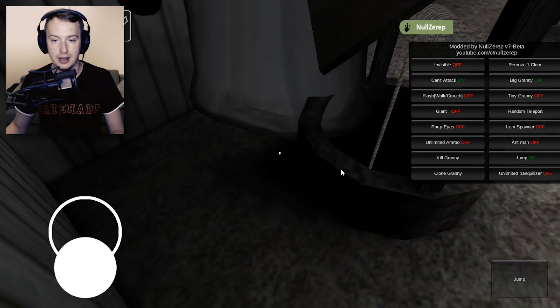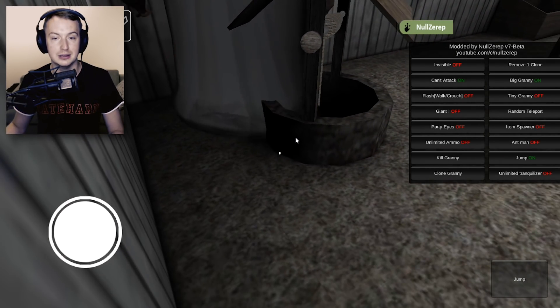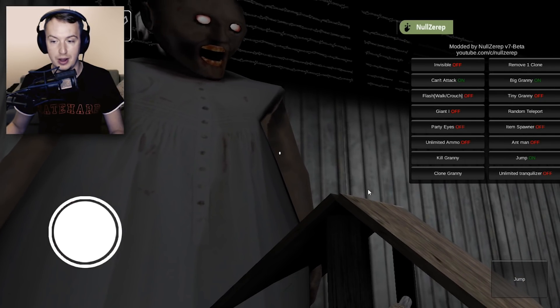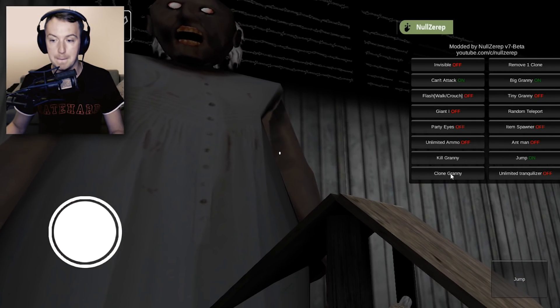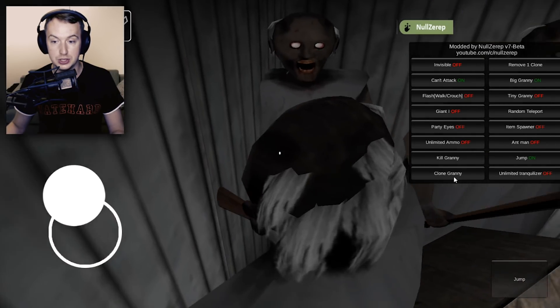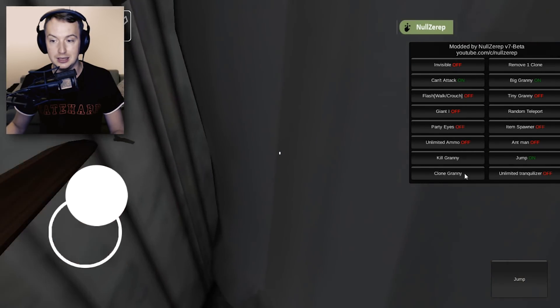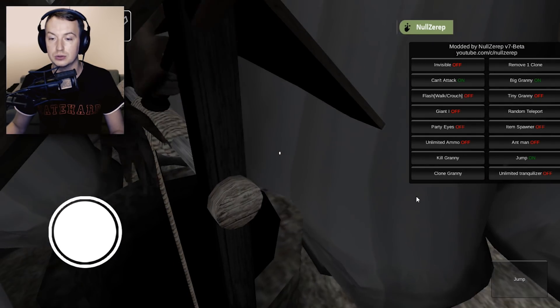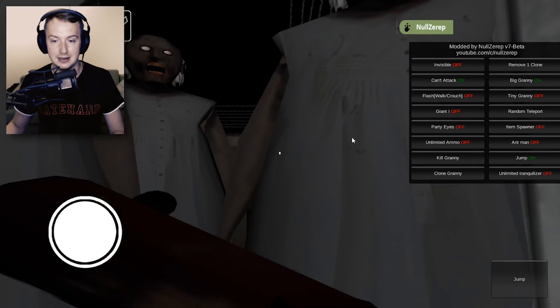Come closer. Grannies, come closer. I'm gonna literally jump on them. She's in the perfect place. Don't move. Clone granny. We're gonna make her beautiful. That was wow, this is so intensive. Let's clone, clone, clone. Make a lot of clone grannies. I believe that's enough. Let's try and start jumping. Please guys.